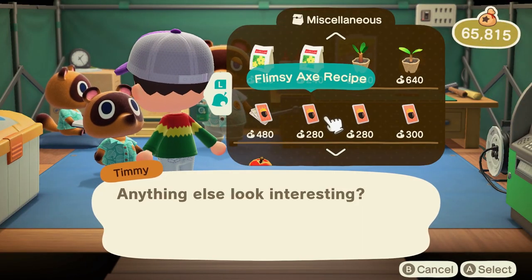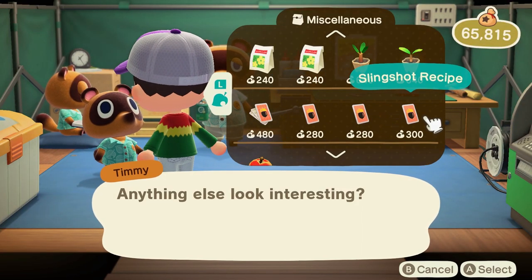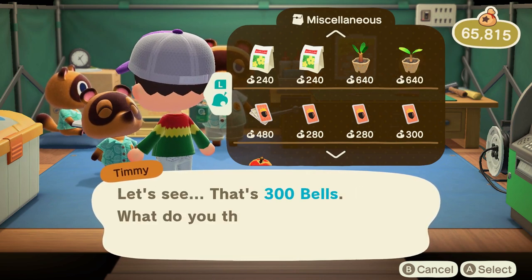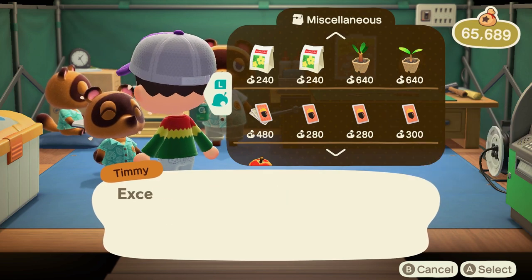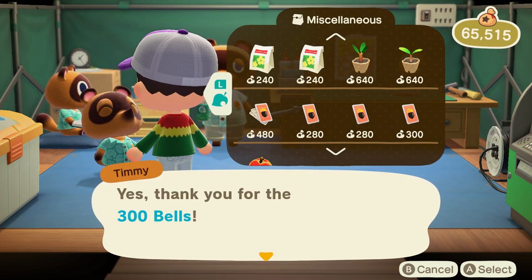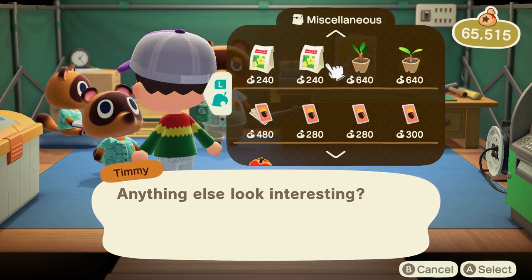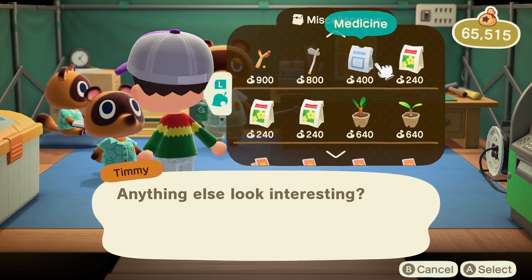Alright, so you're going to need a slingshot for this. Speak with Timmy at the resident tent, or in the store if you've got the store, and he will sell you a do-it-yourself recipe for the slingshot. You can also just buy the slingshot from him if you want. Either way, I recommend getting the recipe just so you have it, and with that you can then craft it or equip it, of course.